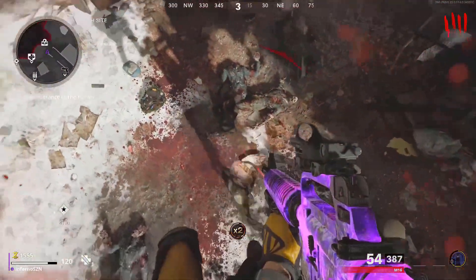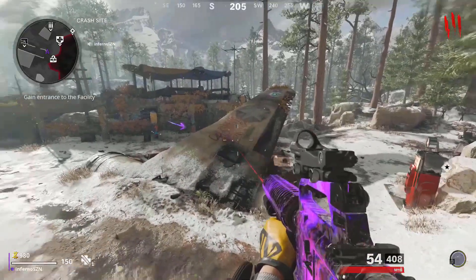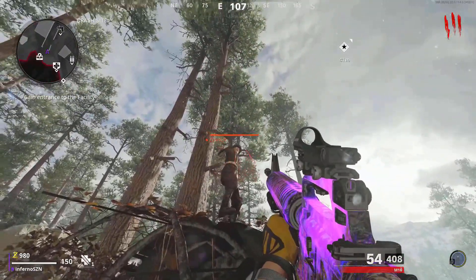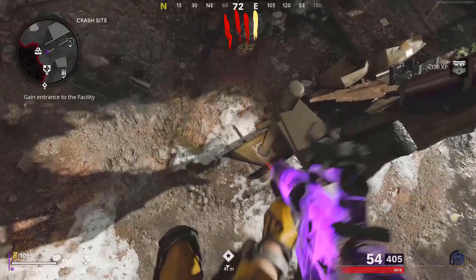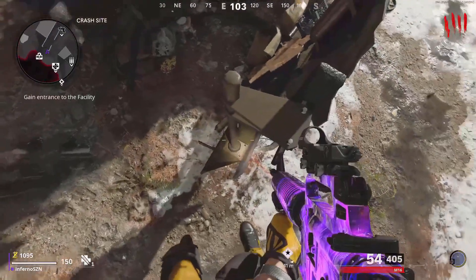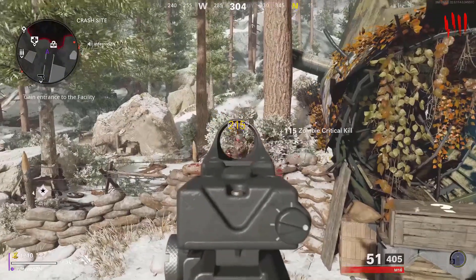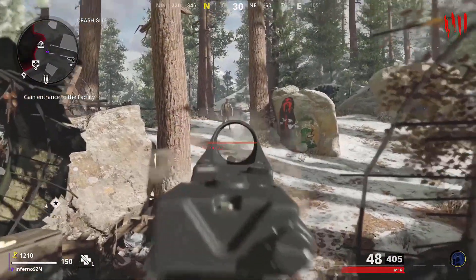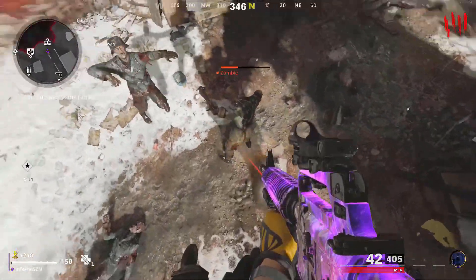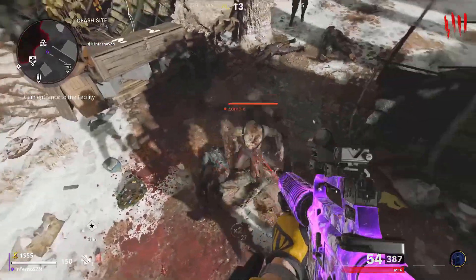The next two glitches are pilot glitches on Die Machine. Make your way to the crash site and come over to this broken plane. Jump and mantle over the plane — if done correctly, your feet will be floating up in the air. You need to mantle exactly as shown because if you don't, you will just end up on top of the spot and all the zombies will throw their meat at you. No zombies or dogs will be able to attack you, but the boss can still hit you and will kill you if you don't kill it fast enough. So I recommend having Ring of Fire so when the boss spawns you can easily kill it.